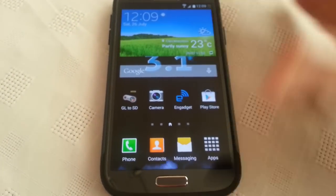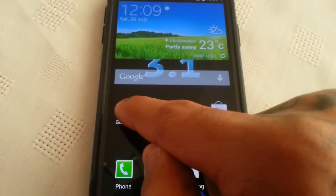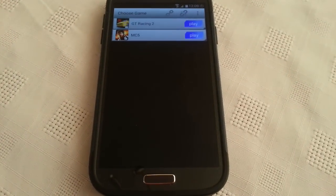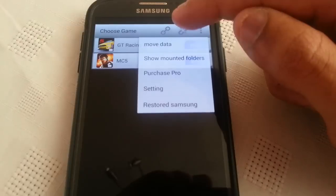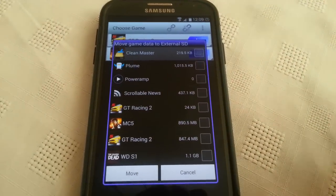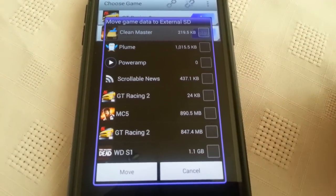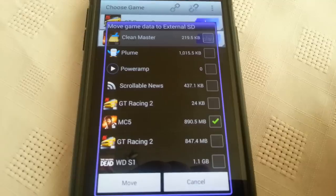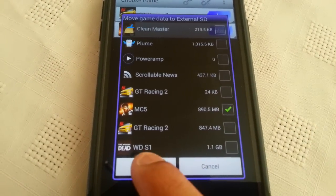Now I'm going to start the transfer process. Open up the application, hit this button here, and select Move Data. You can move any game you want — I'm going to move Modern Combat 5 first. Select it and then select Move.